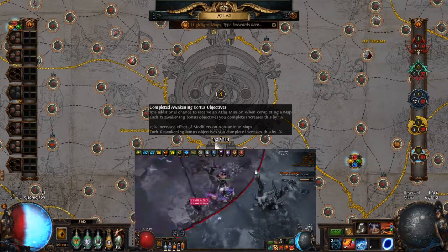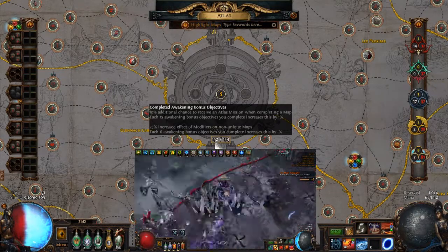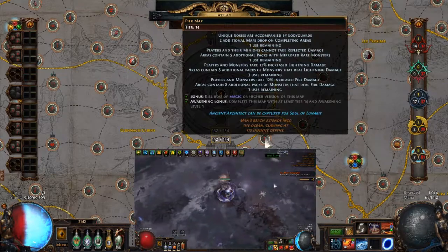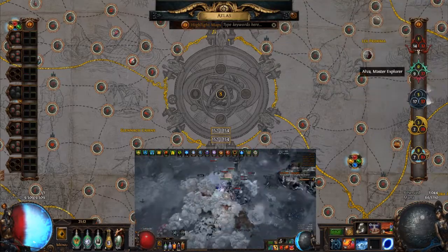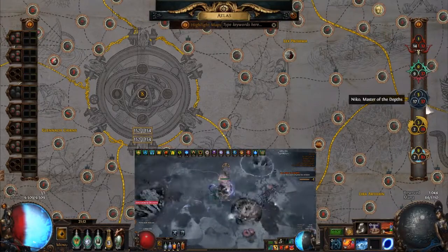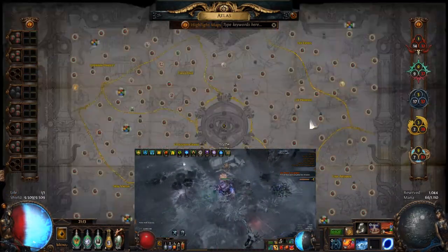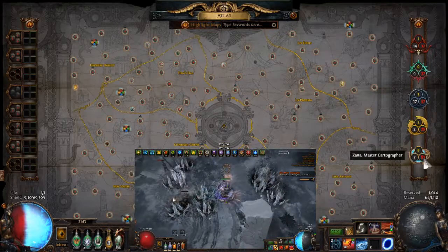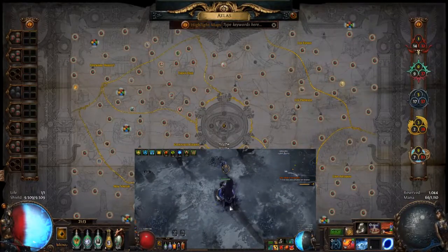If you got 150, that's enough — the last few map completions don't really do anything. So if you have high Awakening bonus objectives, you'll notice that you get lots of missions that you can't even complete. As you can see, I still have lots of Einhar missions, Alva missions, Niko — just check the red ones, obviously, because we are farming red tier. And I still have lots of Zana missions — I completed a hundred of these and still have this many.